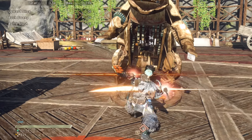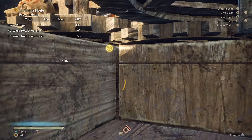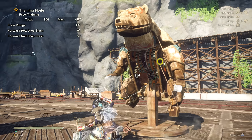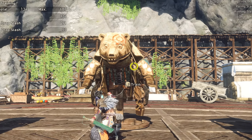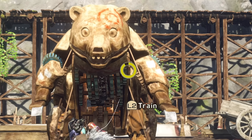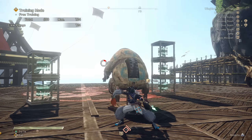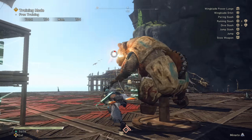For the basics, you build up this meter here with square and triangle attacks as well as jumping attacks, then you hit R2 for your Claw Plunge attack. You'll see a little yellow circle gauge appear, and how much you have of that is determined by how much meter you built up before doing the R2. If you do the R2 by itself with no meter, you have very little gauge to work with, so it's never worth doing without some meter built up.